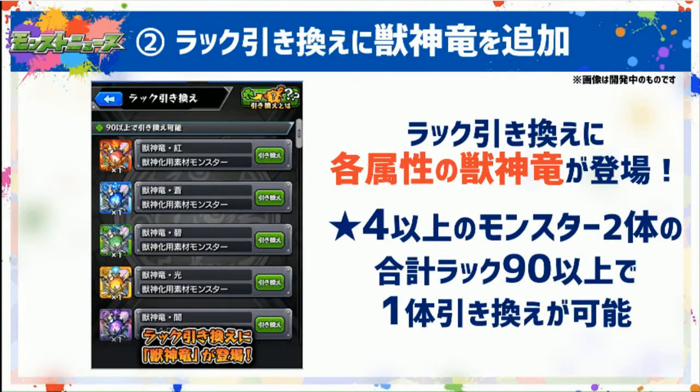Next one, I'm sure this is pretty exciting for a bunch of people too. You can now trade in luck for dragon gems. As long as you have a 4-star or above monster, you can use at most two, and if they combine to be 90 luck or more, you can trade them in for one dragon gem of your choice. Now you don't have to deal with that dang dungeon and its horrible drops. This is one more way to get some dragon gems, which are really nice.